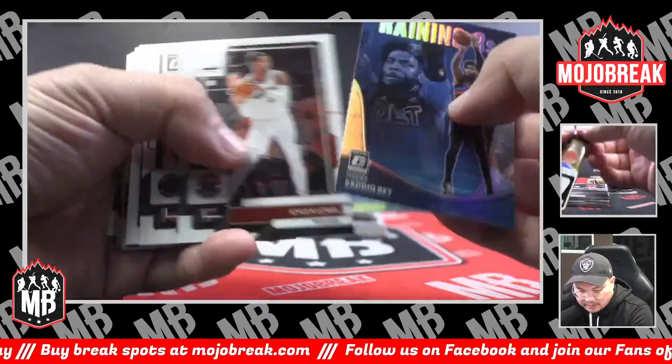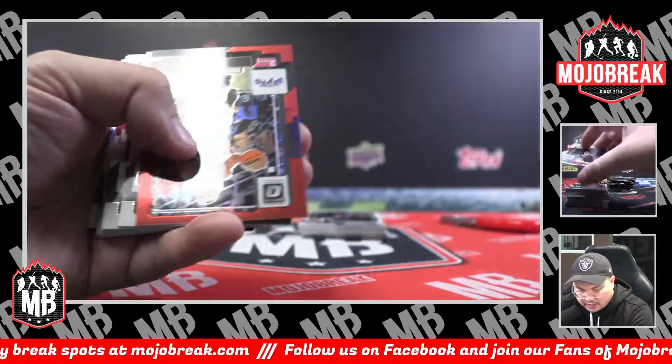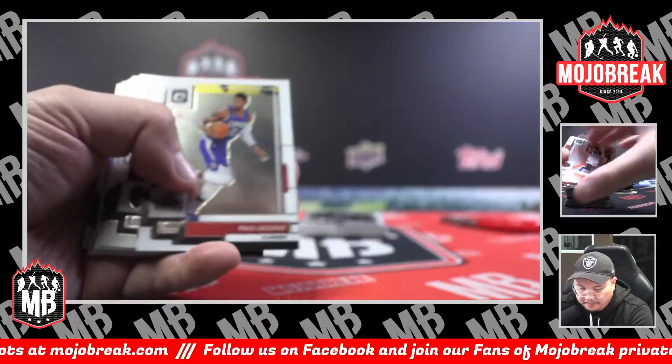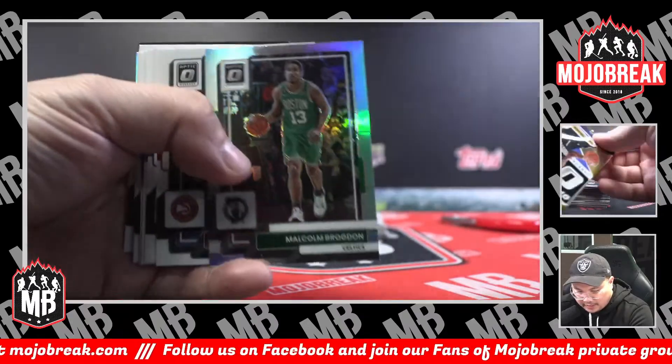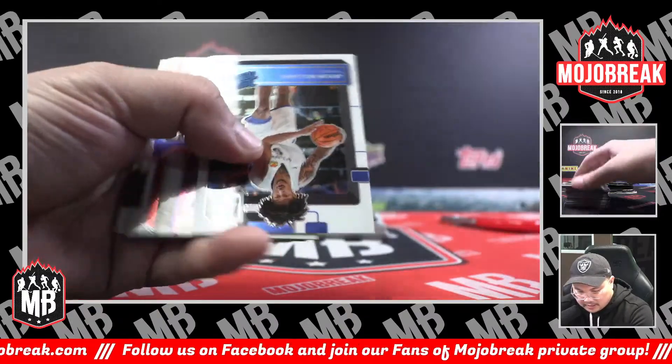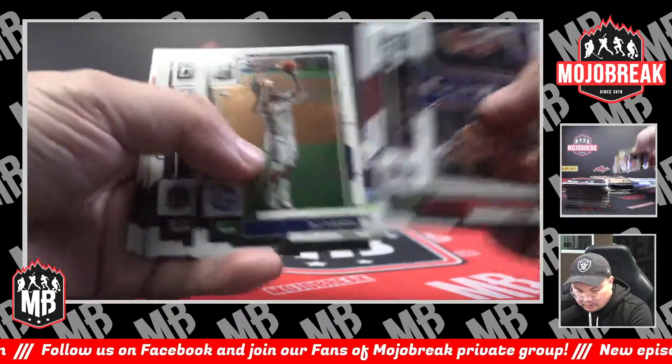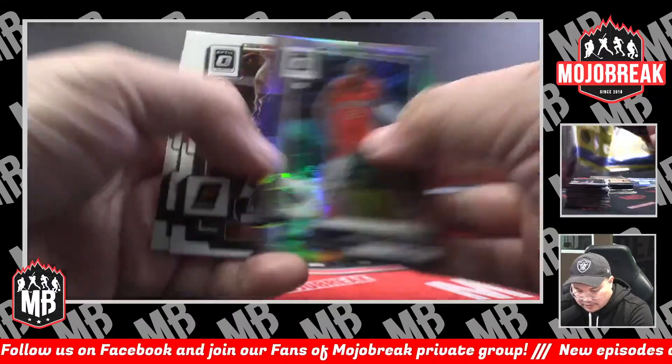Raining Threes Sadiq. Kennedy Chandler rated rookie. Devontae Graham, Red Hollow Spurs, 32 of 99. Silver Hollow Malcolm Brogdon. Jalen Williams rated rookie, Thunder. Ja Morant, LaMelo duel. Silver Josh Richardson, Pelicans.